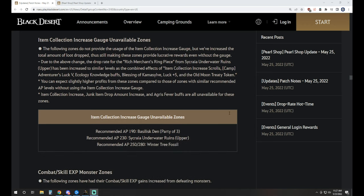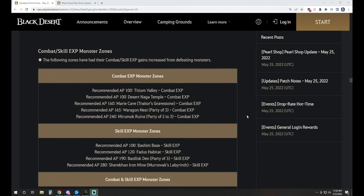This one's kind of interesting — we see item collection increase gauge unavailable zones. The idea is that you don't need them there, so you have an option to grind when you don't have them. Those zones are the Bazy Den three-man party, Secreya Upper, and the Winter Tree Fossil 250 and 280 zones.